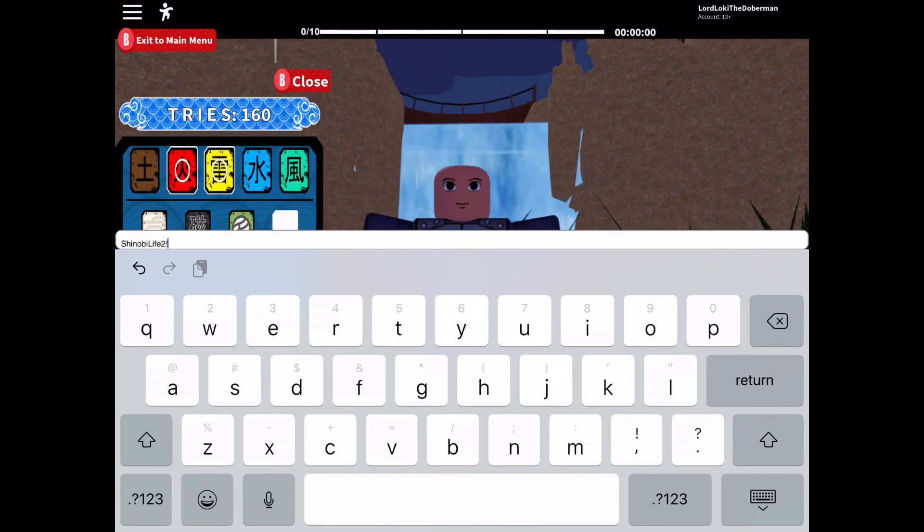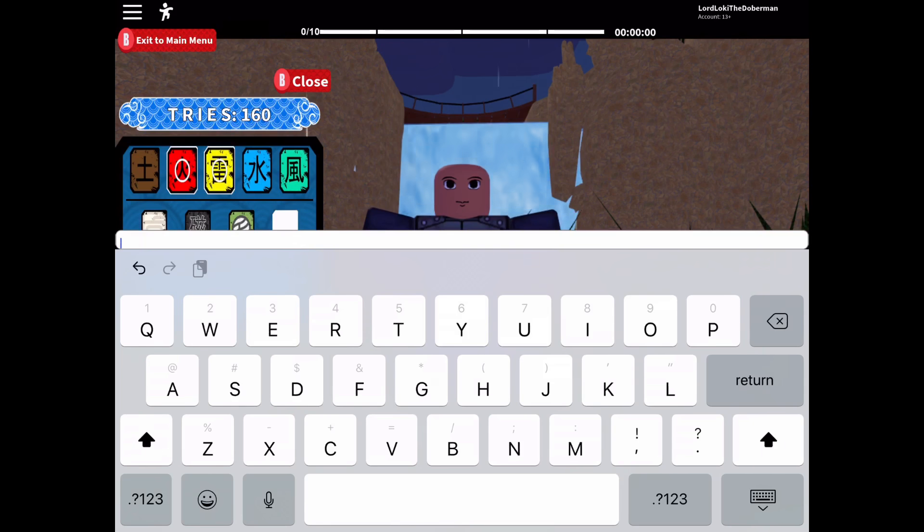The next one is 'SL2' — basically Shinobi Life 2 shortened. It's all capital letters: S, L, the number 2, then an exclamation mark to enter it. That one should also give you 20 tries.